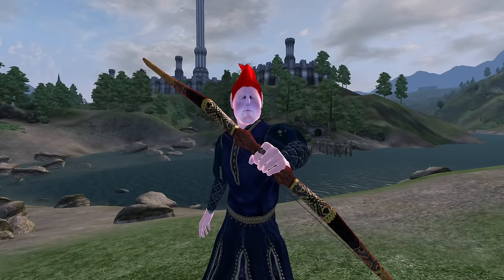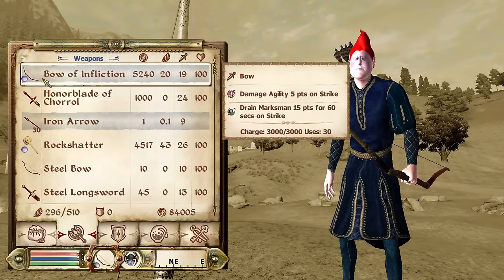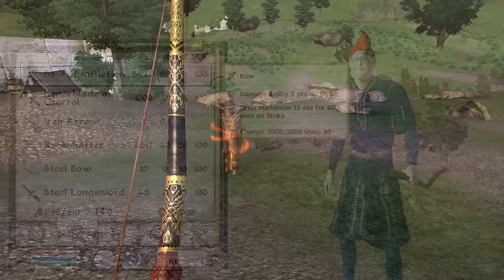Bow of Infliction: The Bow of Infliction can be acquired by purchasing it from Dinelin at the Archer's Paradox in Breville. It is a bow, has an overall durability of 364, a value of 5,240 gold, deals 18 base damage, and has enchantments of Damage Agility for 5 points and Drain Marksman for 15 points for 60 seconds.